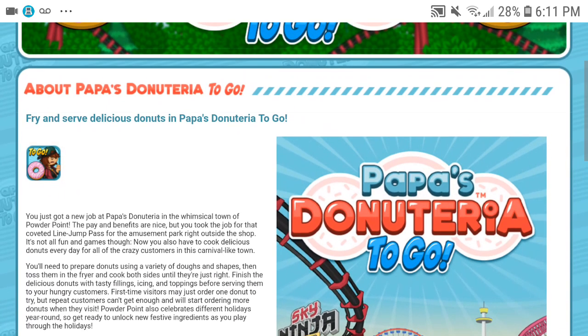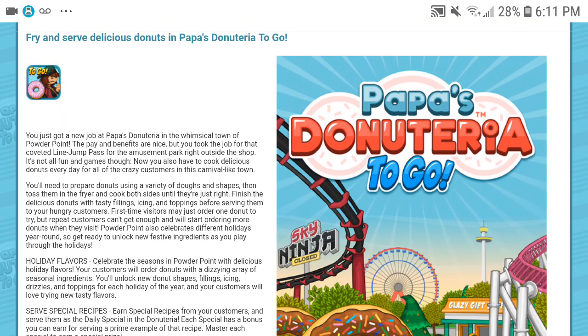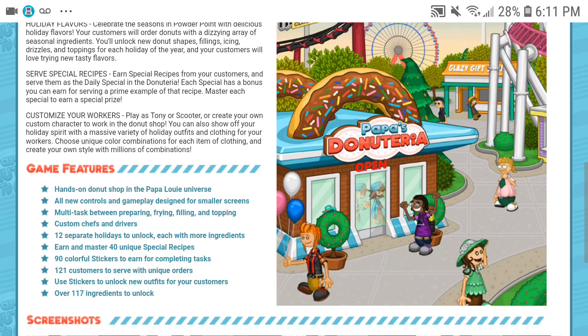I'm not gonna read all this — you guys can read all this. I'm gonna provide a link as well as this long explanation in the description. There's a poster as you can see on the right. You can see Sky Ninja, which is still closed like always, and the other roller coaster — I forgot the name of that.